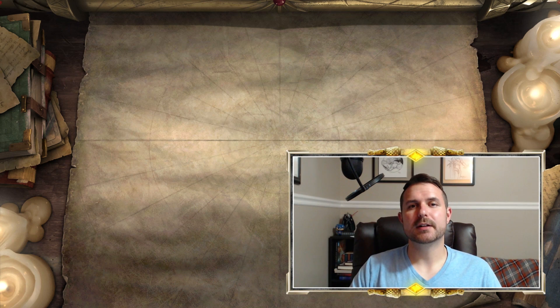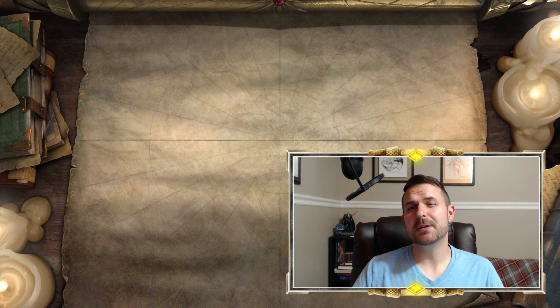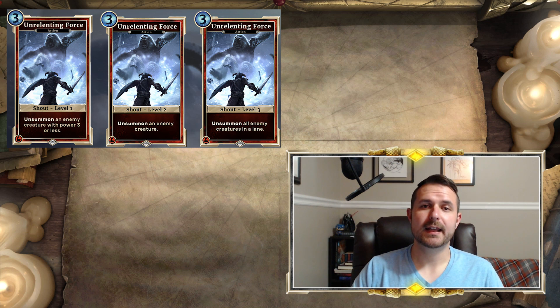There are six cards that are at least confirmed because we've got screenshots of them. The first card we're going to look at was an official reveal on CVH's live stream, and it was our first look at Shouts at the time. The card is Unrelenting Force — three magicka, unsummon a creature that is power three or less. It's a strength card and it's an action.